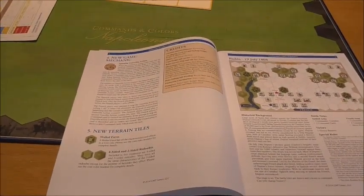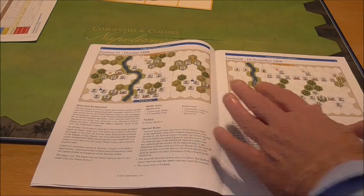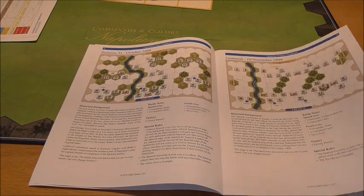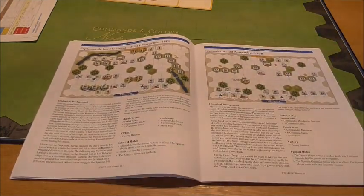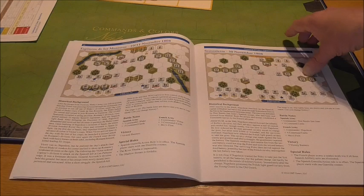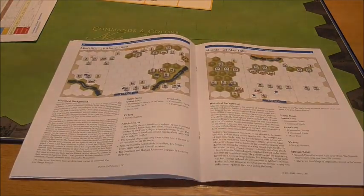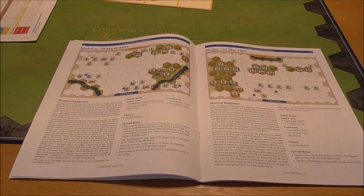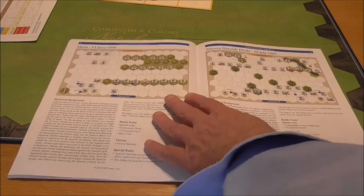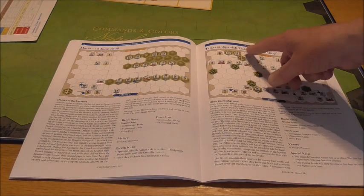Looking at the scenarios: we've got Burgos 1808, Zornosa 31st October 1808, Gamonal, Espinosa de los Monteros 10th November 1808, Somosierra 30th November 1808, Medellin 28th March 1809, Alcañiz 23rd May 1809, Maria 15th June 1809, and Talavera — the Spanish flank.